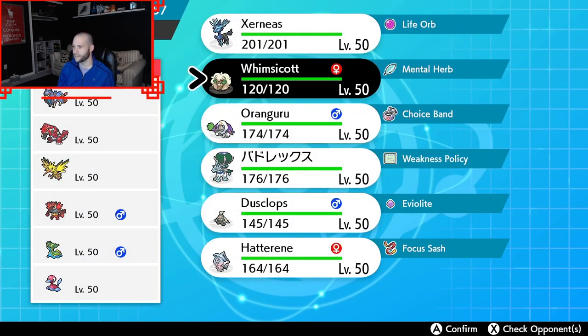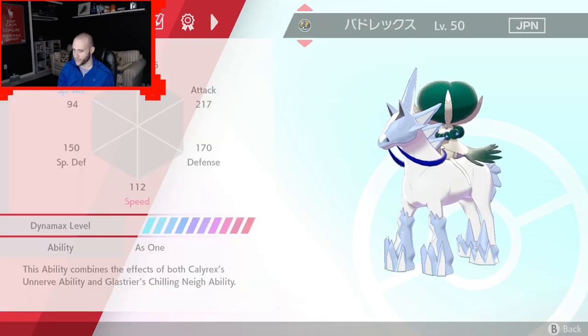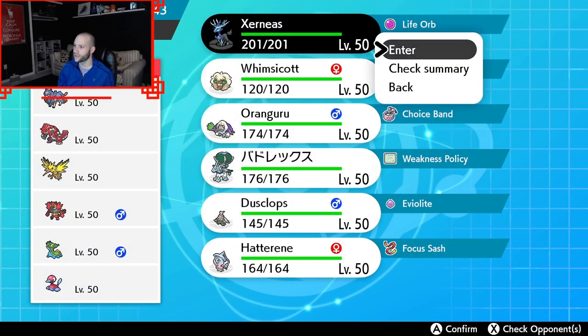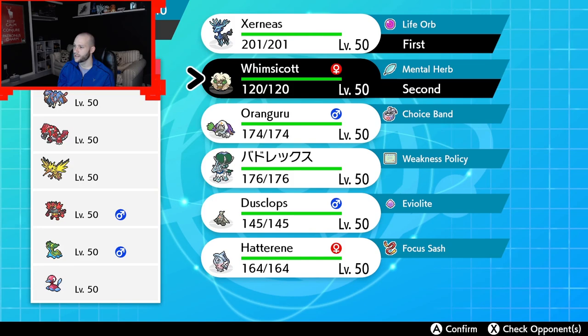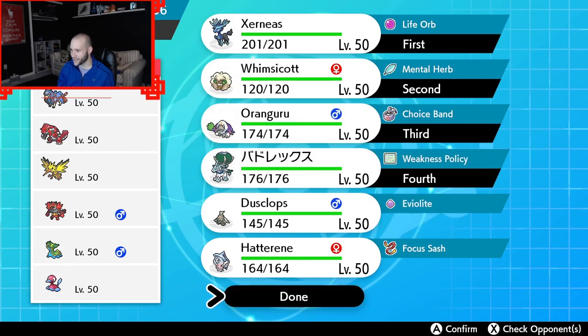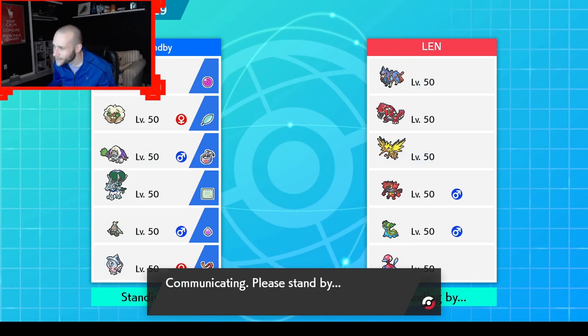Who do I click Misty Explosion with? It's probably Whimsicott. Is this fast? 112 speed. We are faster than Zacian at 113 — that's hilarious. We'll go Xerneas and Whimsicott. This doesn't mean Dynamax. I just want to see what I'm dealing with here. I just want to click Boom. Let's see what they lead. When they click something like a Zapdos in the lead, I definitely want to click Boom. I have Mental Herb too.